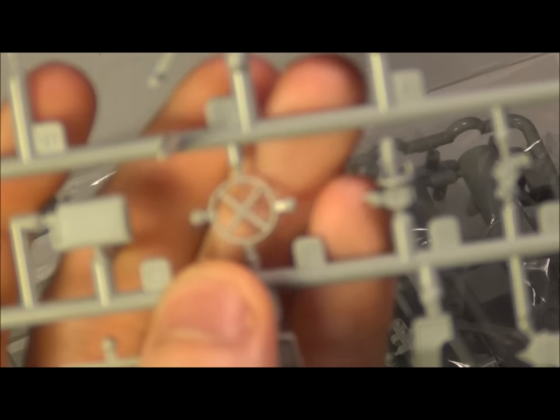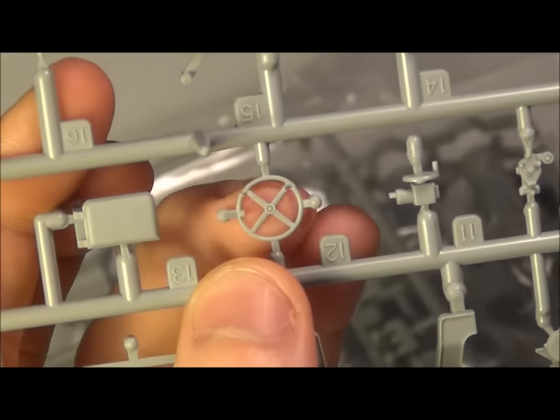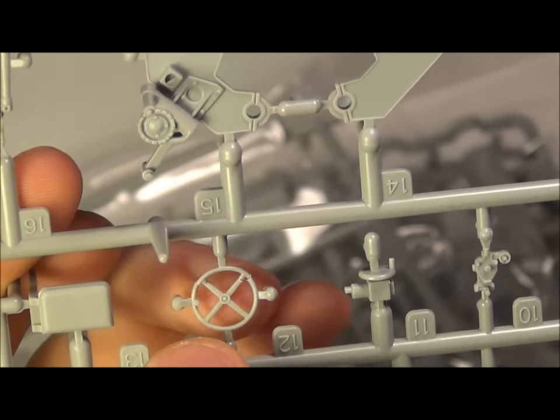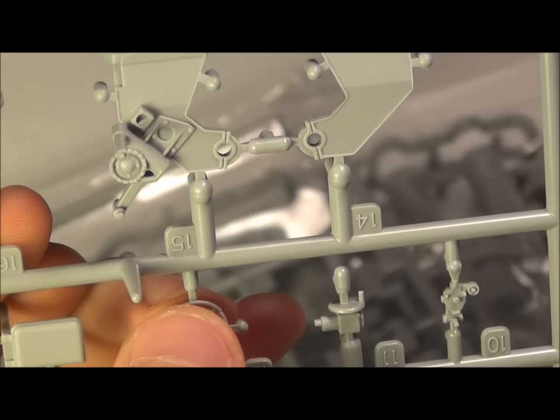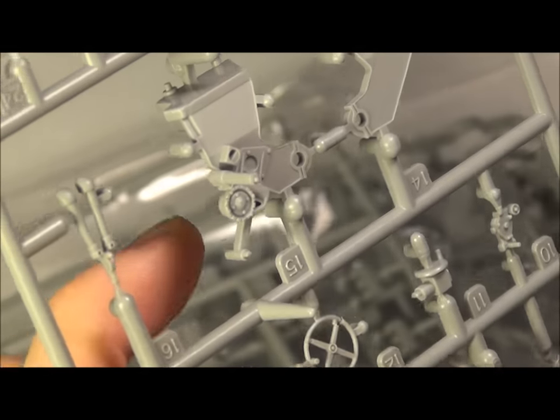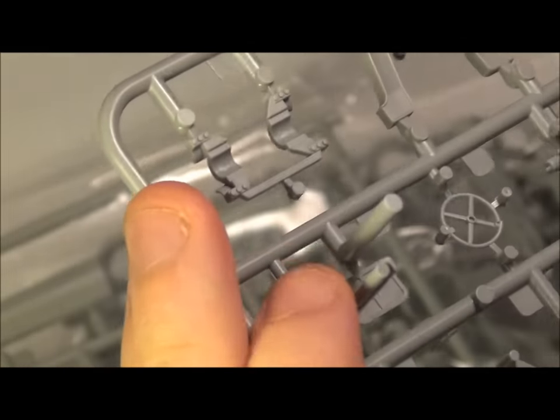Parts are well molded. Actually there's this little wheel — the elevation wheel is broken, but luckily it's still on the sprue. I could probably just bend it back, put some extra thin on there, re-glue it, and then cut it off the sprue. That's not that bad, but I probably have extras from one of my other Stugs.